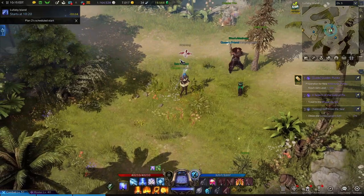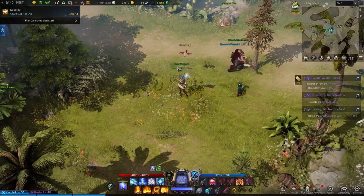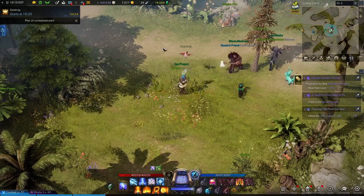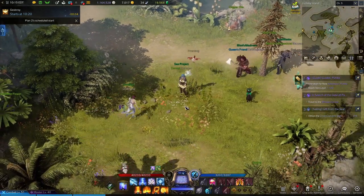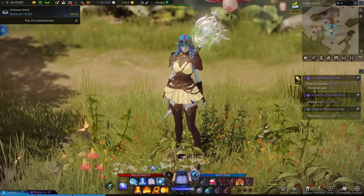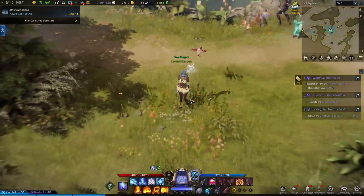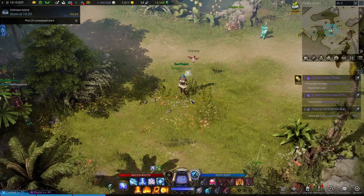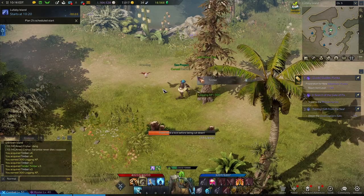I am on Lullaby Island, but this is applicable literally anywhere — this is just an example. Lullaby Island doesn't have any enemies so you can freely farm whatever you want. There are many more locations that are actually going to be better than Lullaby Island, because it is all about how many nodes you have near you.